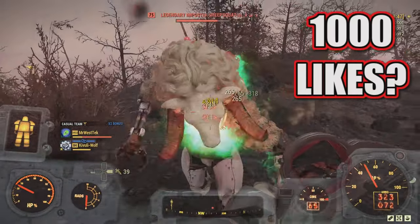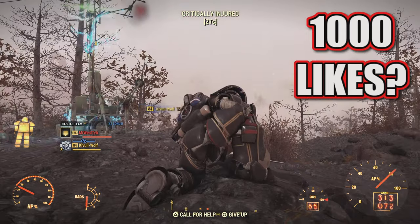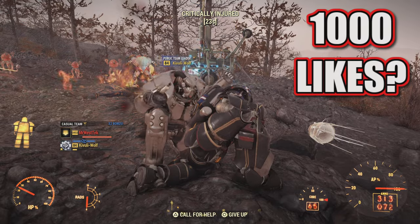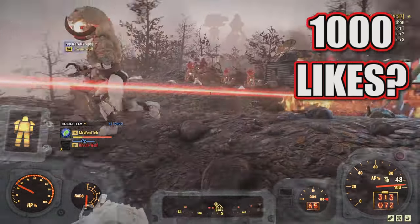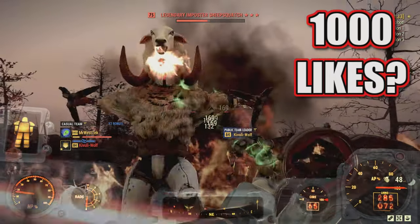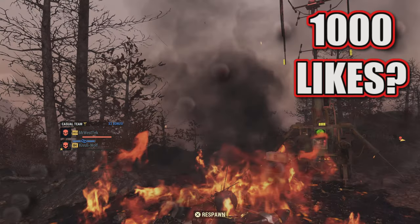Hello everybody, hope you're having a fantastic day. Thank you for checking out the video. Today I'm going to be doing a tutorial on how to start up the public event Encrypted. That is the public event that involves the Imposter Sheep Squash - it can be a pain to beat, but I will show you how as we get into the tutorial.